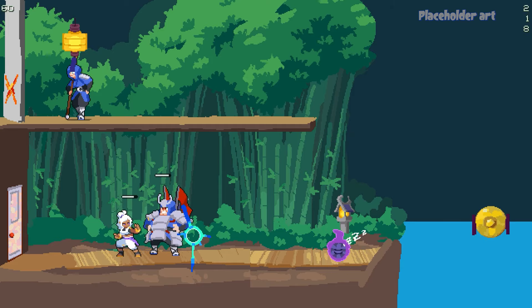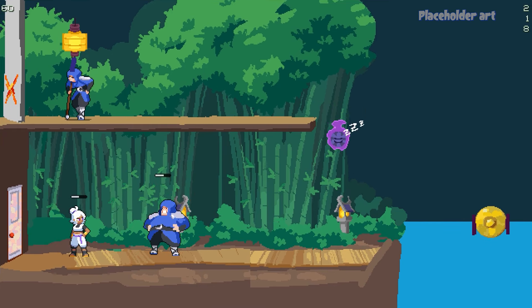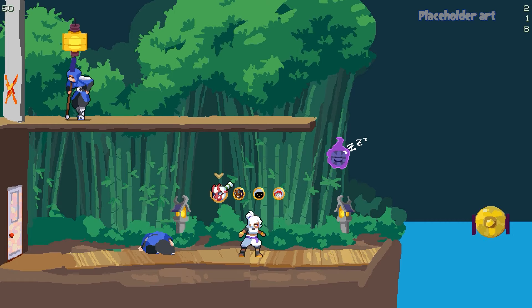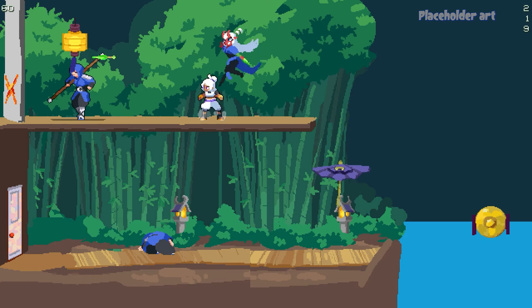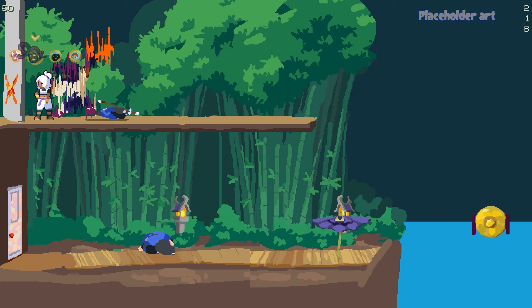So we prototyped a different idea where you can summon the allies straight away at any point — you decide which one and they perform their own abilities immediately as you keep controlling Nanooka. As soon as we tried it, we loved it. All of us felt it really clicked, and we feel we're in a good place to now move forward and design the specific abilities of each ally.